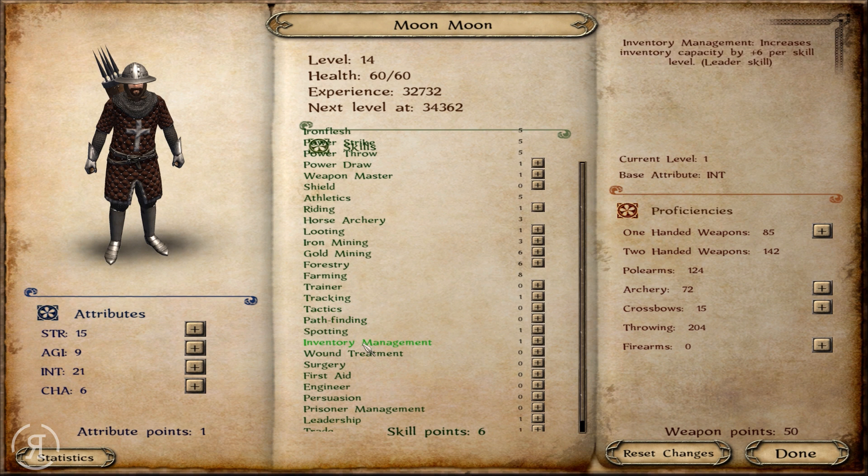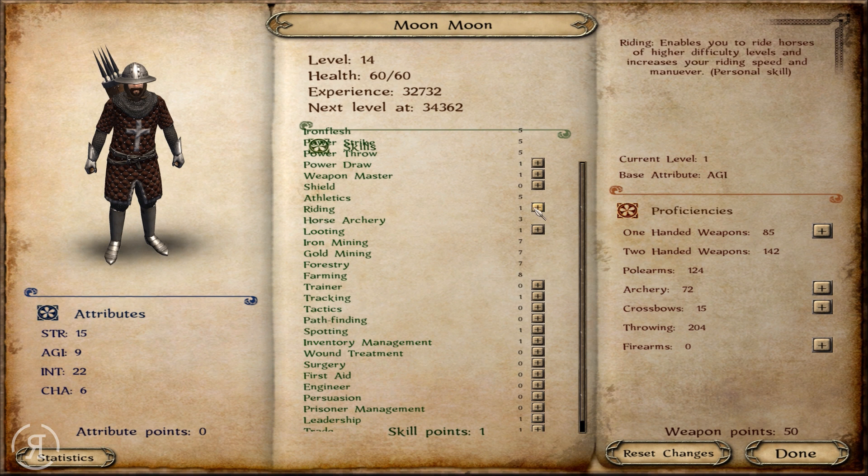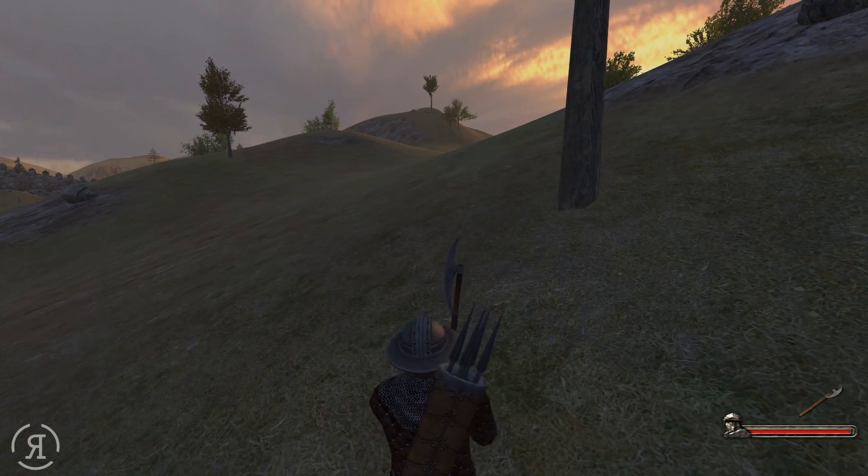Should we get some more in agility? I actually don't know about that - maybe just more in intelligence because forestry is really good, gold mining is really good, and iron mining is maxed out now. Otherwise there's not much I can do without compromising things somewhat. Should I just go for a riding skill? I don't think I'm going to be getting a horse at this rate. I'll just go for some riding skill and see how that is.